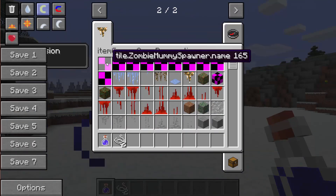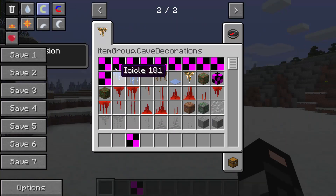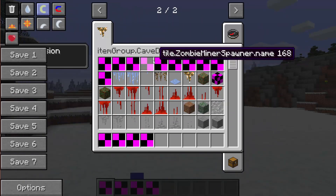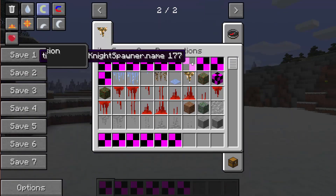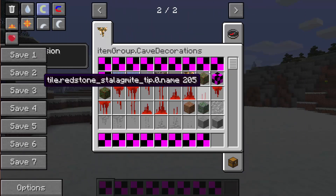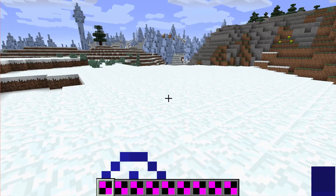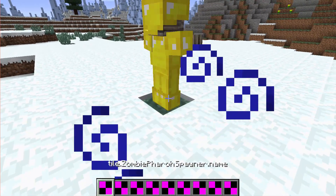Let's go through the spawners. I've got a zombie mummy, a frozen zombie, a zombie pharaoh, a skeleton lava, a zombie miner, an ice spawner, a knight, a skeleton mage, a skeleton miner, and a deranged golem which I've actually seen before. Let's start with the zombie pharaoh.